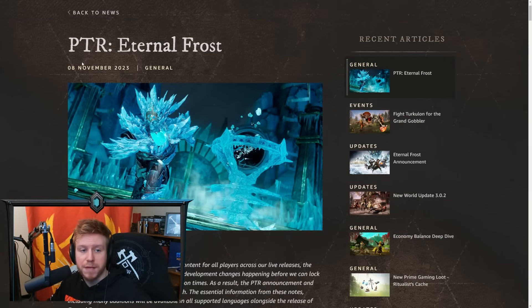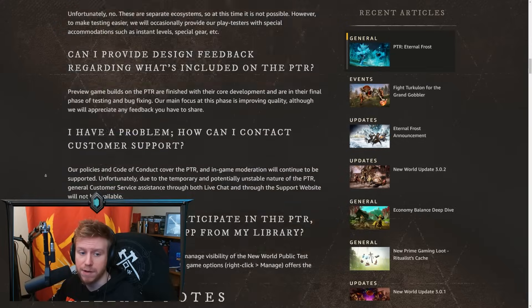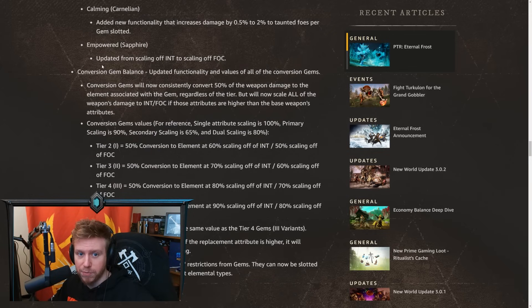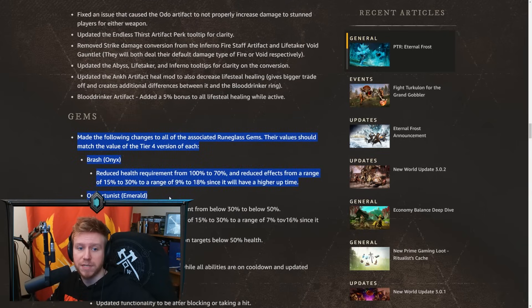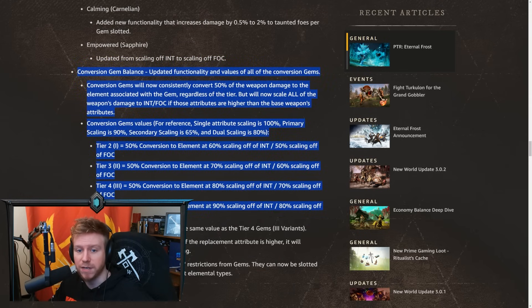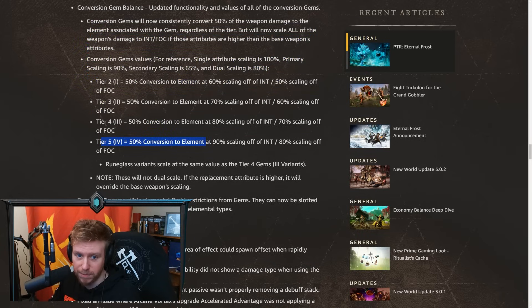On screen here we have the patch notes for the PTR for Season 4 — the changes they're planning to make live to the game. About a third of the way down the patch notes, there are some changes to gems. They've changed quite a lot of gems and what they do when socketed into your weapons. One of the interesting ones is what they've done with intelligence and focus conversion gems — things like Amber, Ruby, Amethyst, Sapphire, etc. The conversion ratios now involve 90% scaling off of int, 80% scaling off of focus for dual scaling, which is quite complex.